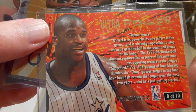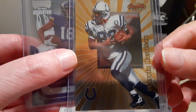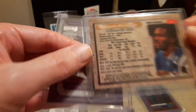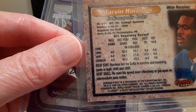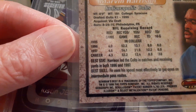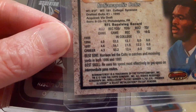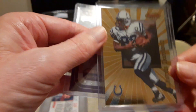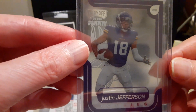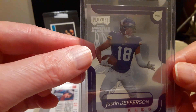Next up we have an Ultra Power Shaquille O'Neal — the back shows number 8 of 10 in the set. Then a Bowman's Best Marvin Harrison, which I believe is a rookie card or second year — either way it's a nice card. And then a Justin Jefferson rookie on Chronicles Playoff Momentum.